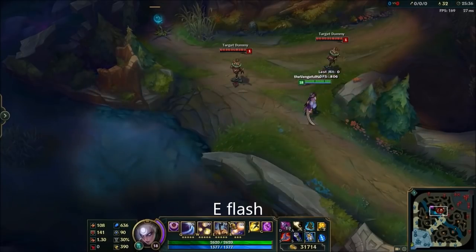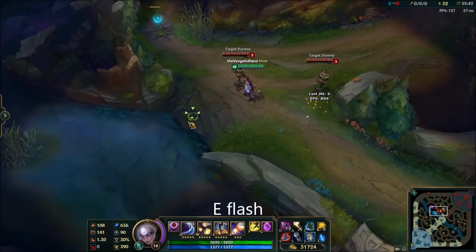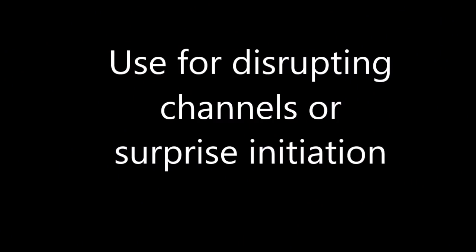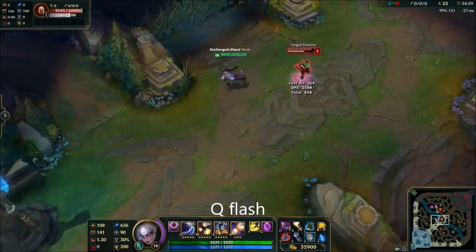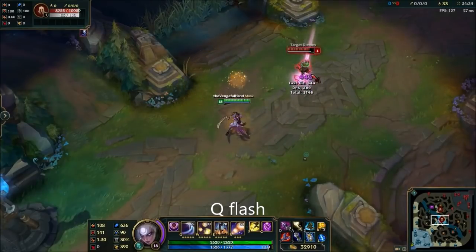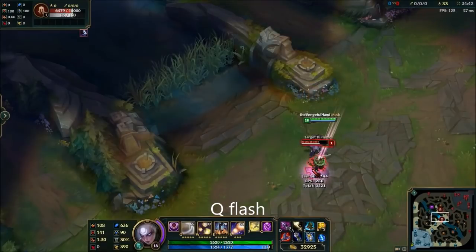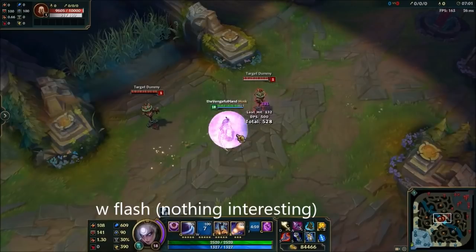The E flash is honestly a very underused mechanic on Diana. If you cast your E and then flash whilst you're doing the animation, the vacuum will actually happen at the point where you flash to. The Q flash is a combo I actually don't use very often at all on Diana — Diana's Q shape means it's really unreliable, and your flash is so valuable on Diana that it's just not really worth wasting it. It's also worth noting that your W doesn't have a cast time and there is no W flash trick.